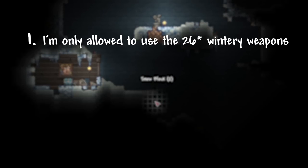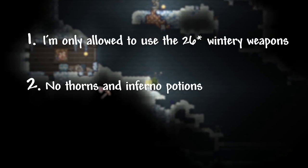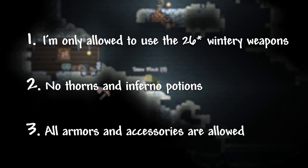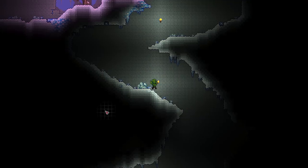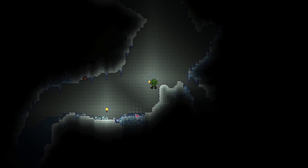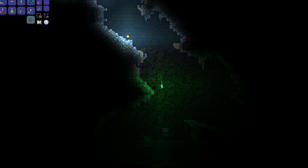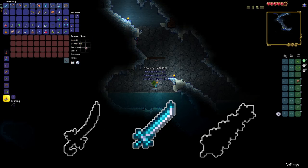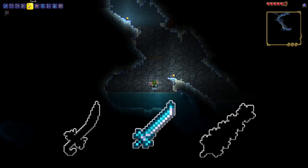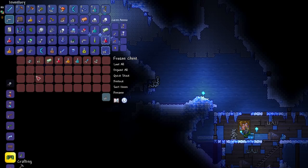I figure I should share the actual rules of the challenge. One, I am only allowed to use the 24 ice, snow, and Christmas themed weapons. Two, I am not allowed to use thorns or inferno potions. And three, in order to make this at all possible, I am allowed to use any armor and accessories. I head right back underground to look for platinum and all the other weapons you can get from ice chests. A fairy guides me to a chest that has an ice blade in it — a nice find, considering it's one of the three swords I will be able to use throughout the entirety of this challenge. I also get a viking helmet, find a golden horseshoe, and equip a pair of flurry boots.